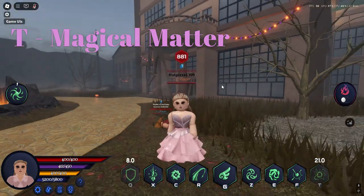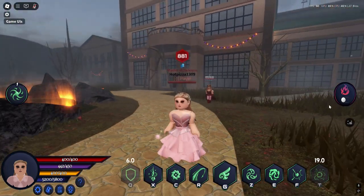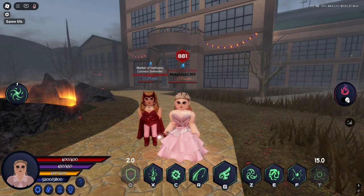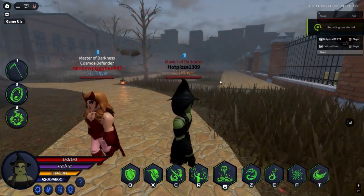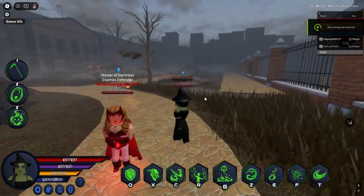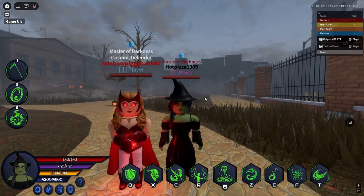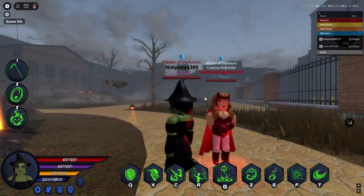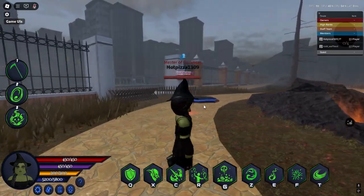That is the end of the first Wicked Bundle character. Now we will move on to the next character — Elphaba, the Wicked Witch of the West. Elphaba is a skin for Madeline, which has the same move set, just with different particles, just like Glinda the Good Witch.